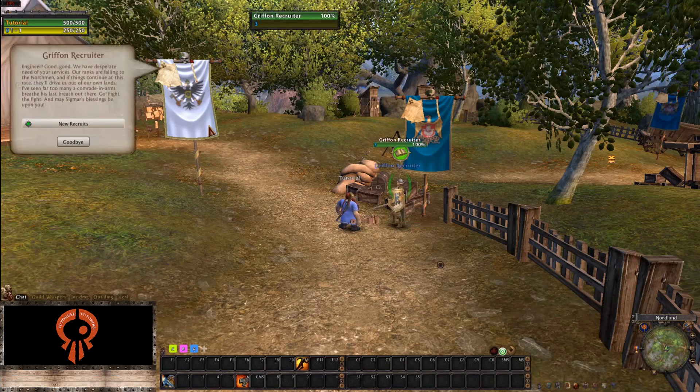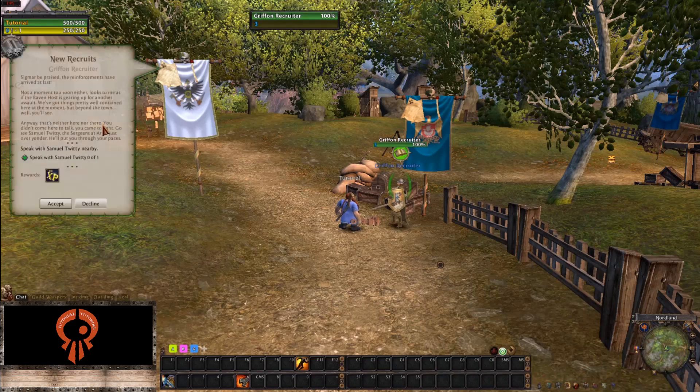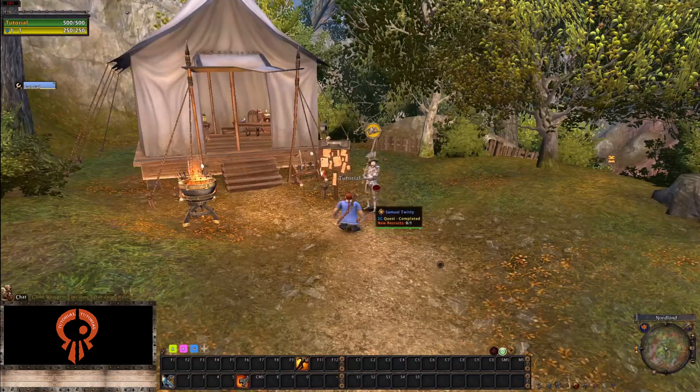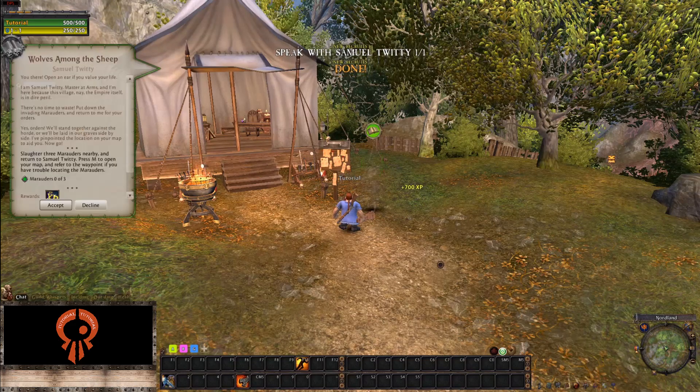Quests work like in any other game — right-click to interact with the NPC, pick up the quest, read it, and accept it. On your minimap you can see a red area showing the general vicinity of where to do or deliver the quest. It's basic MMORPG mechanics. However, because this is a private server with some things still under development, sometimes NPCs won't have the book icon above their heads, so you may have to click them to find the quest.